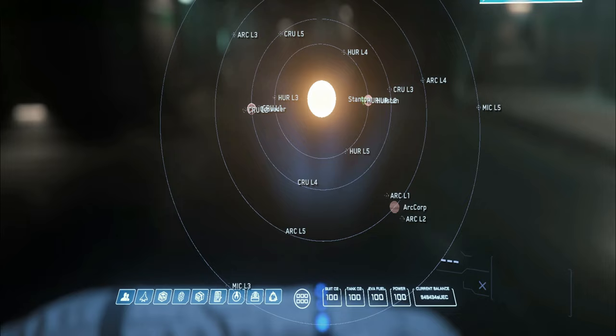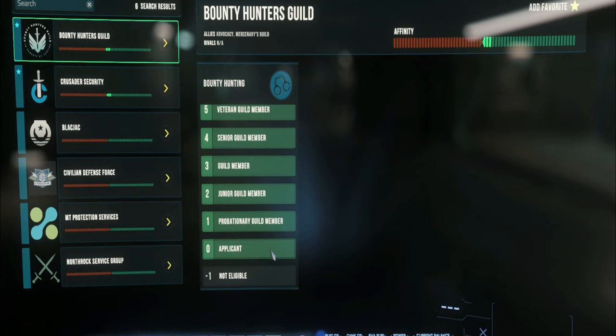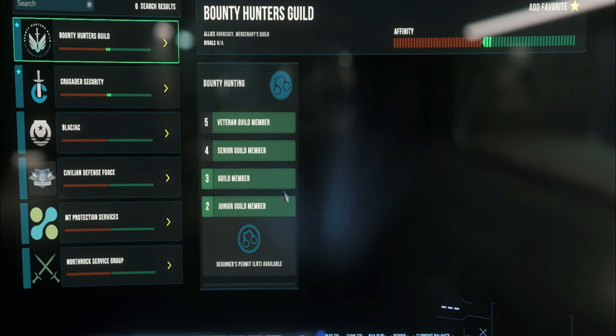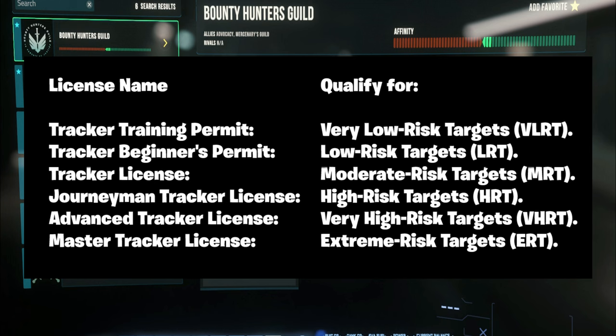Open your MobiGlas with F2 and head to the Delphi tab on the far right — this is the reputation panel. The bounty hunter guild has seven ranks, and each rank provides a specific perk, which is a license or permit to run missions of increasing difficulty. To increase each rank, complete bounty hunting missions until you've gained enough experience. A new rank becomes achievable by completing a permit or license mission once the reputation requirement is met, and that mission will appear in your bounty hunting contracts tab.